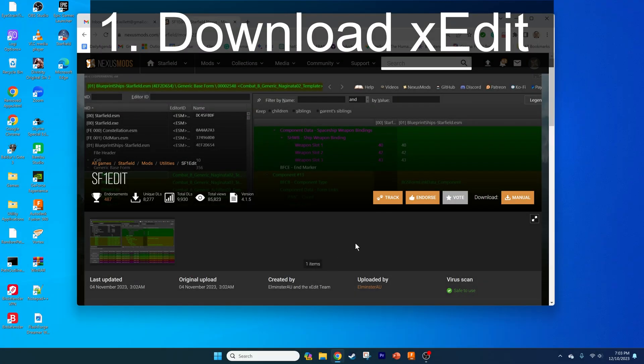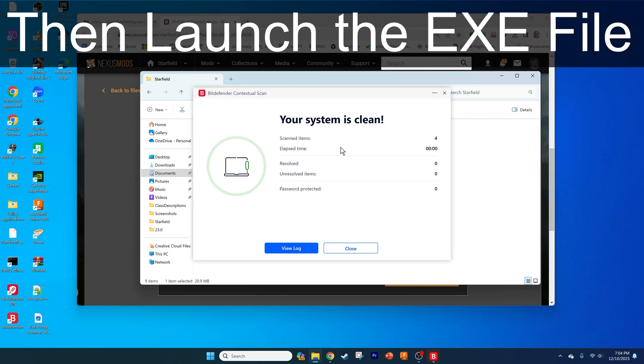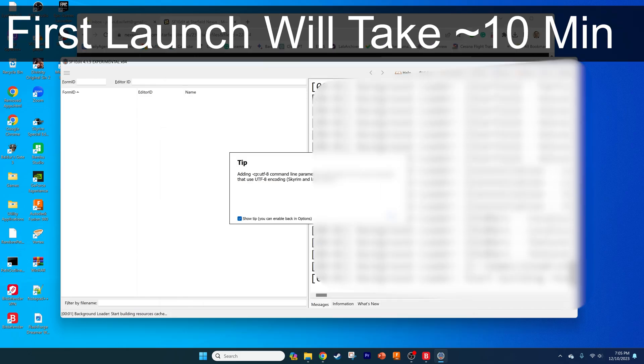For step one, we need to download XEdit. Go to the link on Nexus and download it. Extract and launch it. Go past the Windows Defender warning — the files are safe per Bitdefender. Select all modules and load it up. Your first launch will take around 10 minutes, with subsequent launches taking around 30 seconds.